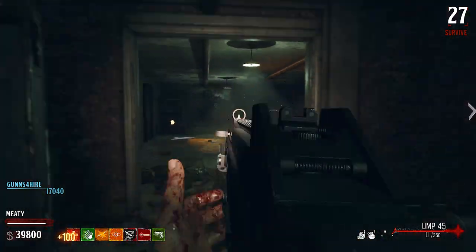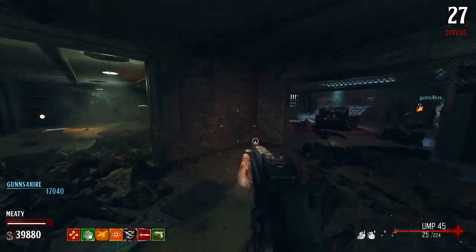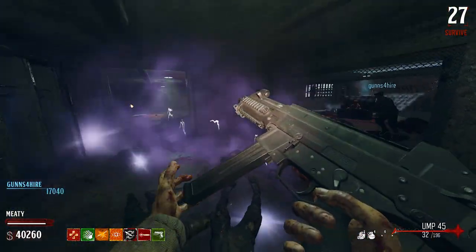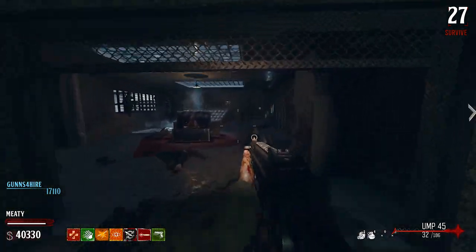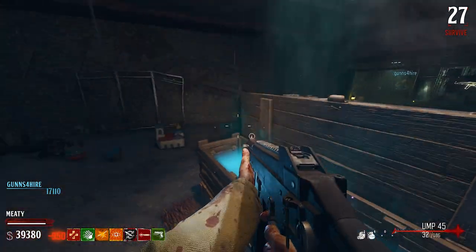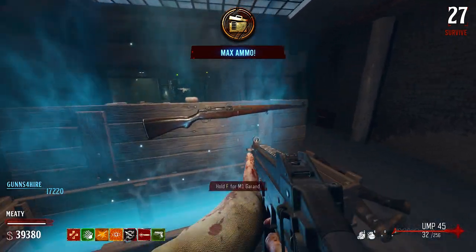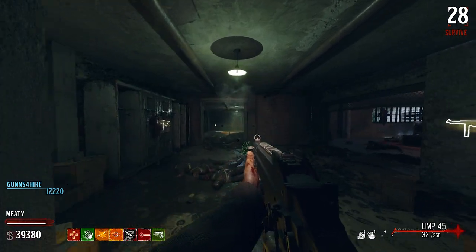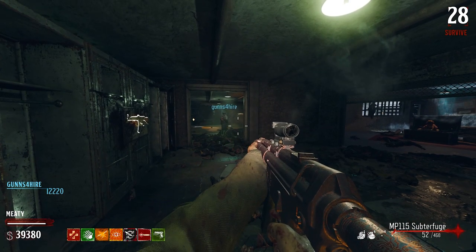Does this box move or is it a single location? It doesn't seem to move — maybe single location. Oh this is the slow Stoner — the Stoner 63. It loads from the top, belt-fed. What you got? Johnny 69 — 115 and 575, not that great.